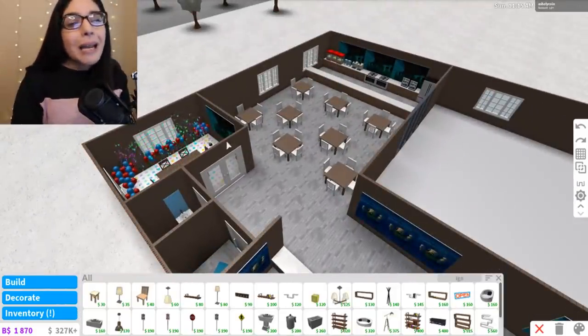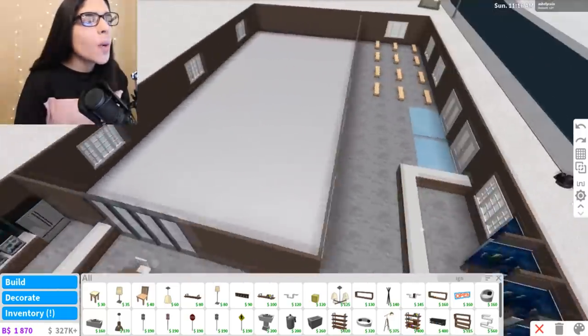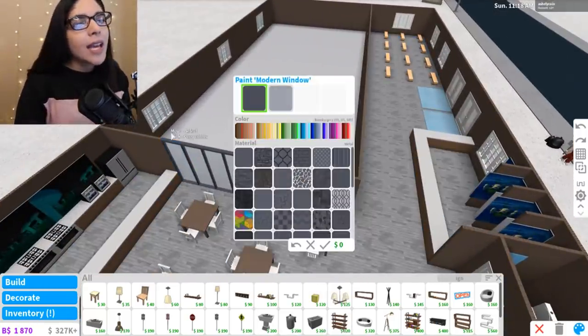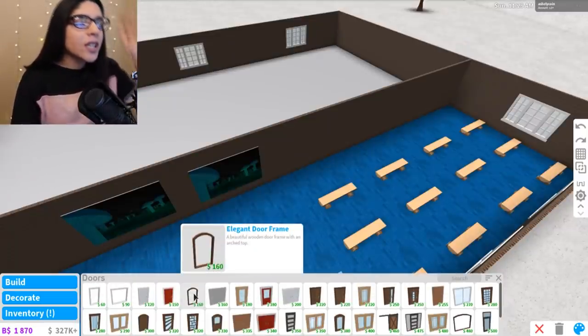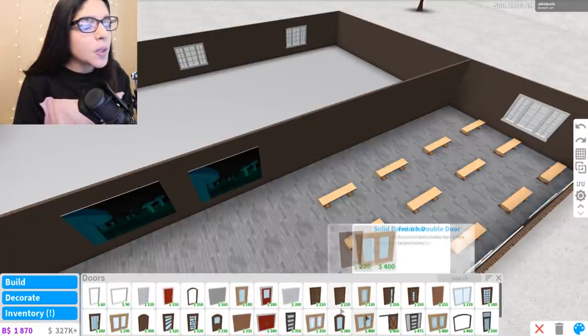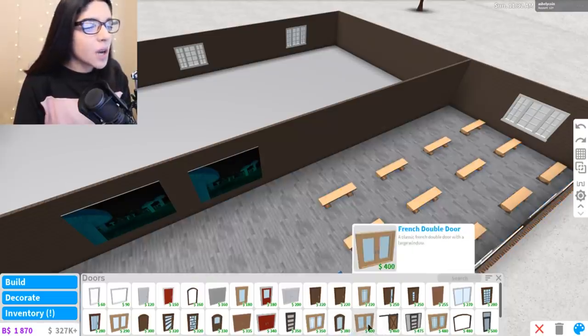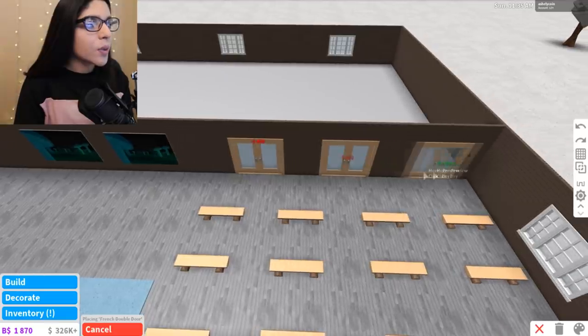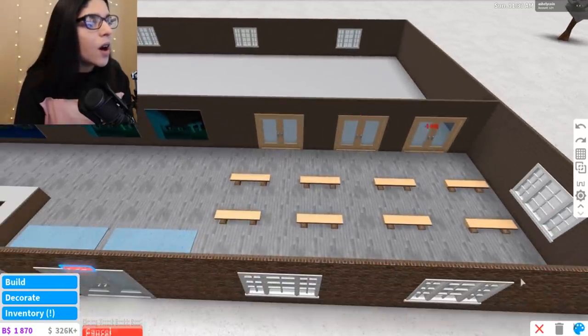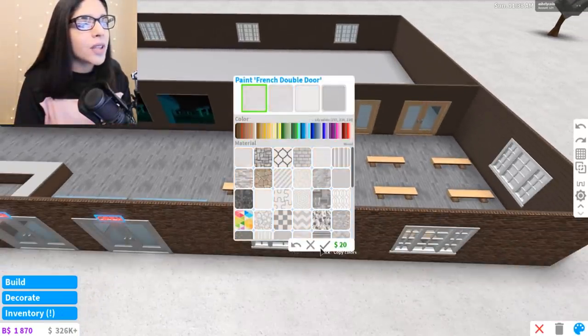I know it kind of looks pretty bad and pretty lame, but it's an ice skating rink — it ain't supposed to be the best looking thing in the world. So let's get some more doors over here. We're just going to go with the doors we have been using, which were the French double doors. And we're just going to place like three of them over here so they have all the access to get into the ice skating rink.